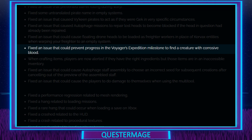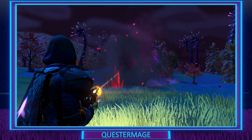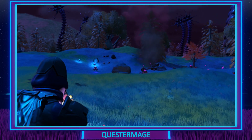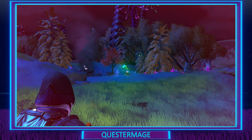Next, on page two: fixed an issue that could prevent progress in the Voyager's expedition milestone to find a specific creature — that's not good, but good thing that's been fixed. We don't want any problems like that, especially during expeditions which are timed. When crafting items, players are now alerted if they have the right ingredients but those items are in an inaccessible inventory. That's really good, because I noticed that at my base when trying to create something there was no visible indication that I had ingredients in any storage. Hopefully this has brought an alert into the game letting you know that you do have those items, just not with your character at the moment.